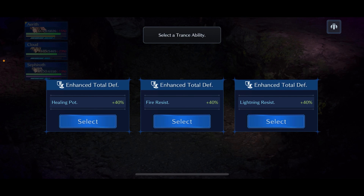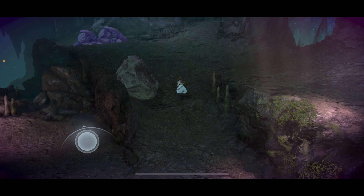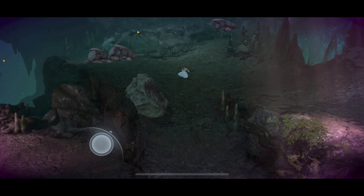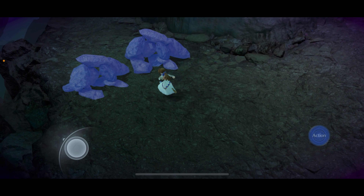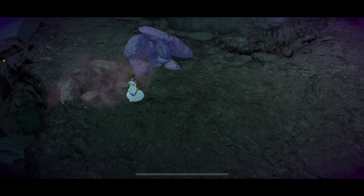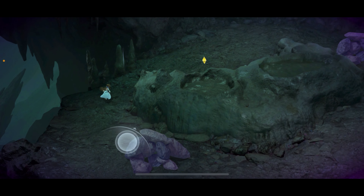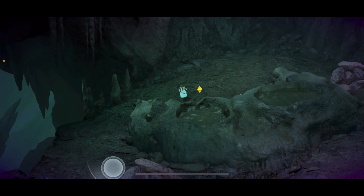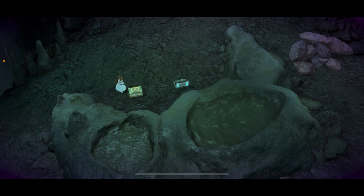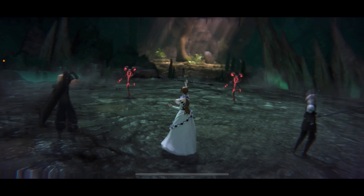After the first dragon there are two trance ability options — completely ignore the fire resist. You can take either healing potency or, if the Zetant Ratel's lightning attack is crushing you, take the lightning resist. I have good DPS so I'm going with healing potency since it helps for all the fights.